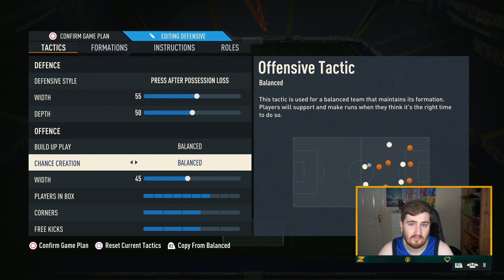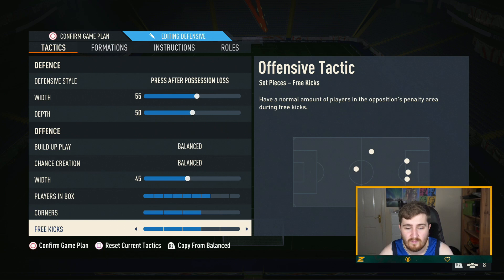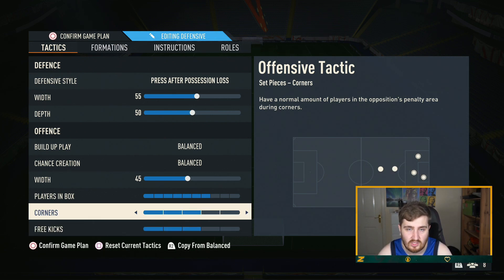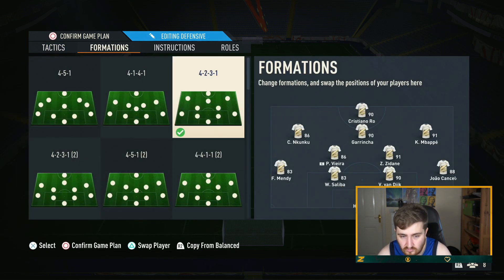Players in box I've set to seven — I normally don't go this high but with crossing being really strong and it being quite hard to break people down, I want more options in the box. With pace not being good you can be a bit more aggressive going forward without fear of counters. Corners I have on three this year — I normally used to go one but this year if you have it on one you basically can't do anything on a corner.